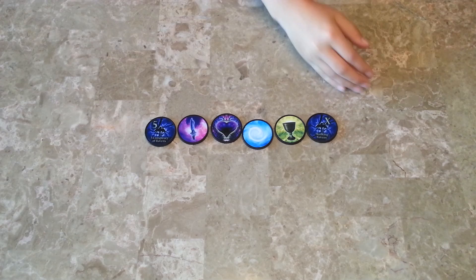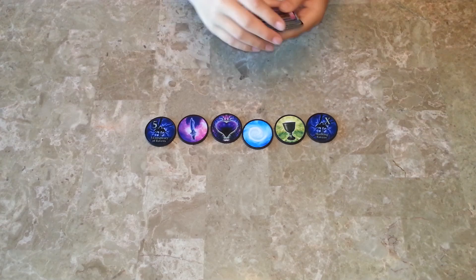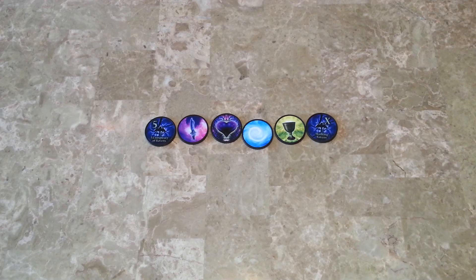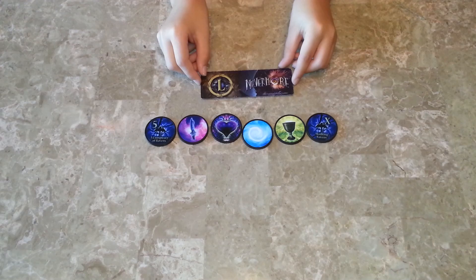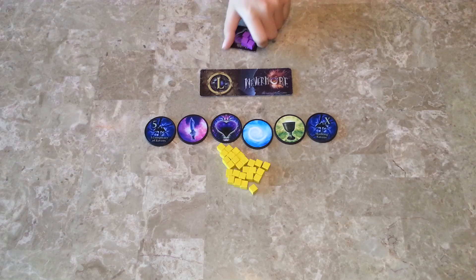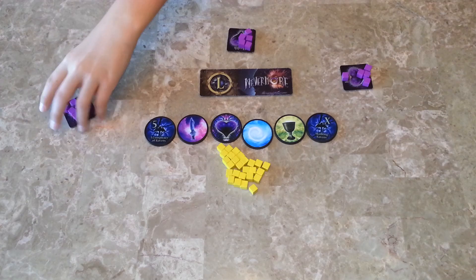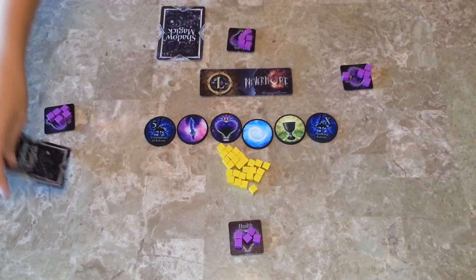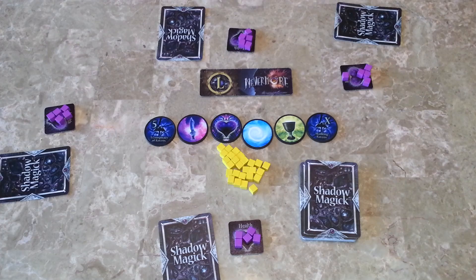Please note that we're using promotional items in this review. The game really comes with the same thing, only these are cardboard and these are plastic. Then you place the turn marker on the left side, and you put the victory points in the center. Next, you place the health tokens with the health blocks on them. Then you deal one shadow magic to each player, put the shadow magic there, light magic there, and the deck here.